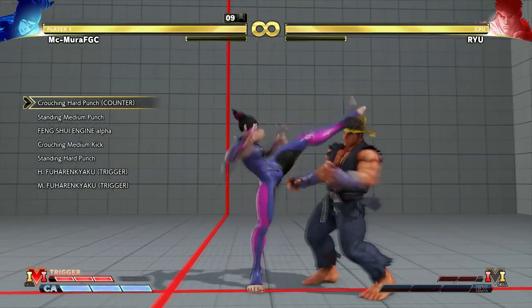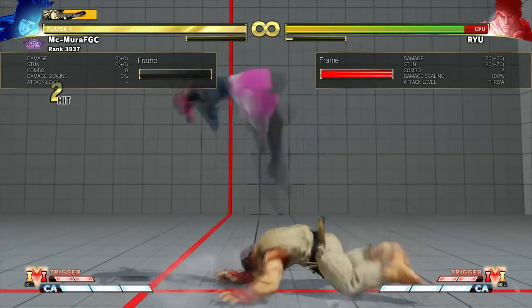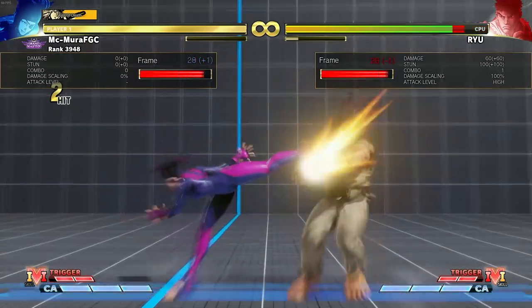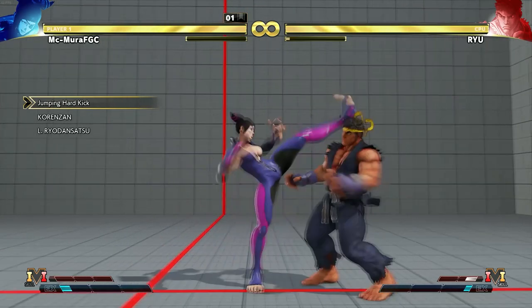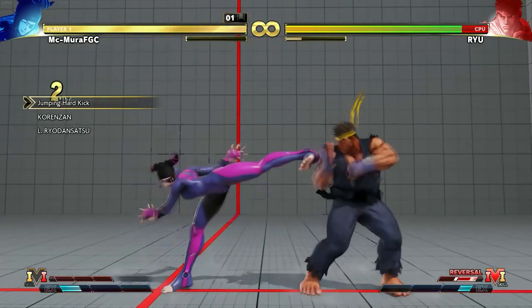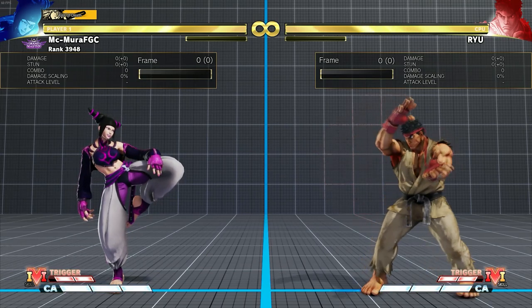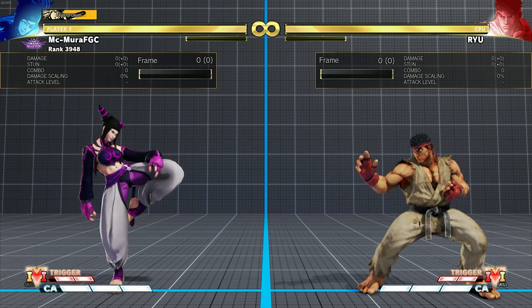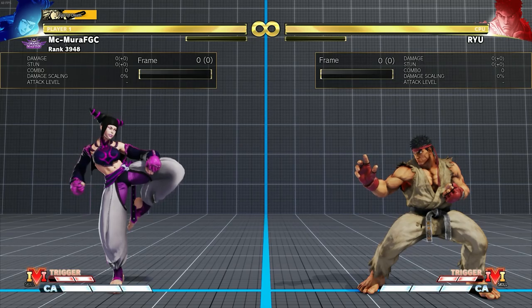Speaking of her forward throw, it now leaves her closer to the opponent, giving her better post-throw options. The target combo also got buffed because it now hits crouching opponents, and you can go for a reset into heavy punch uppercut or Pinwheel, which is a lot more damage than what she used to get previously.